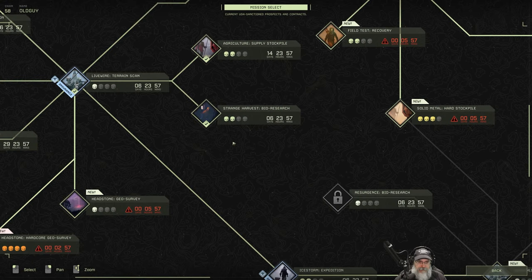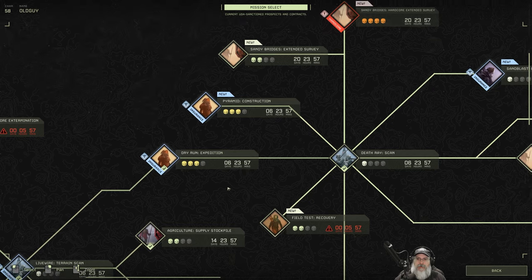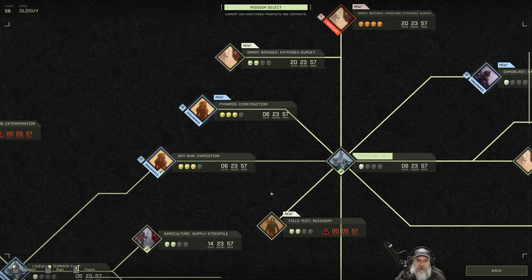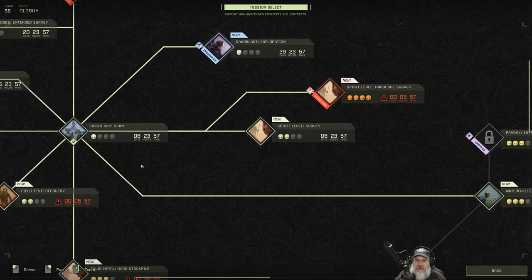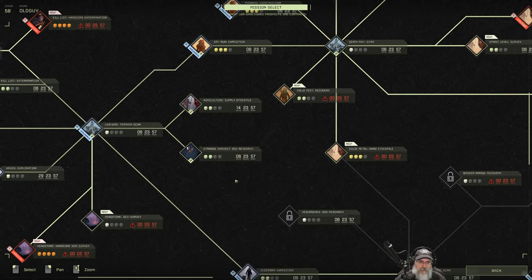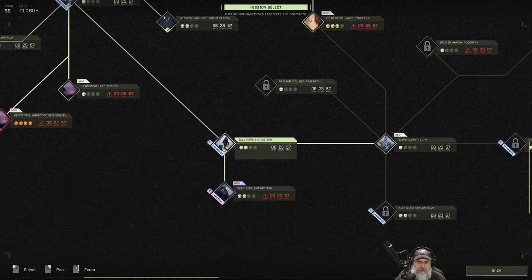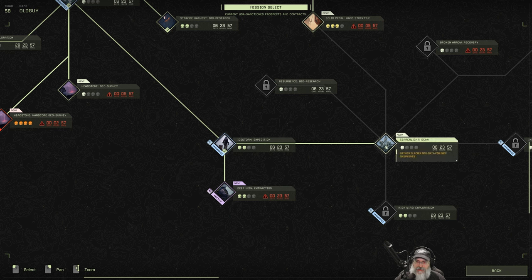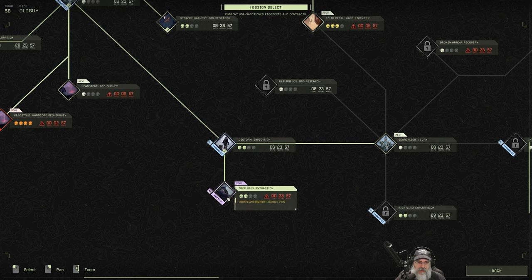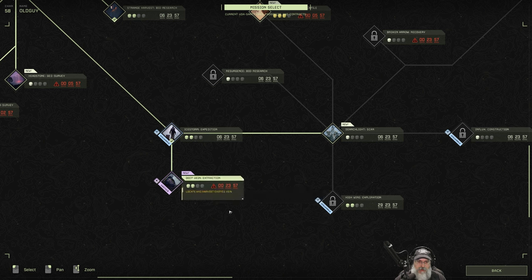In our multiplayer stream we did the Dry Run Expedition, which was a lot of fun. That opened up the Death Ray Scan and basically the desert to us, and it also leads eventually to Payday Extraction, which we eventually want to get to. We also did Strange Harvest Bio Research, which we were able to do very quickly. We also just finished Searchlight Scan and Deep Vein Extraction.